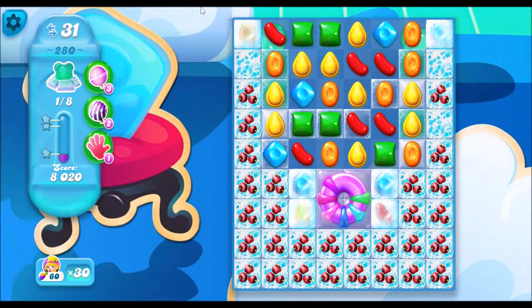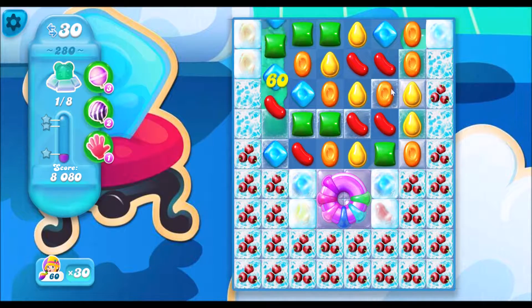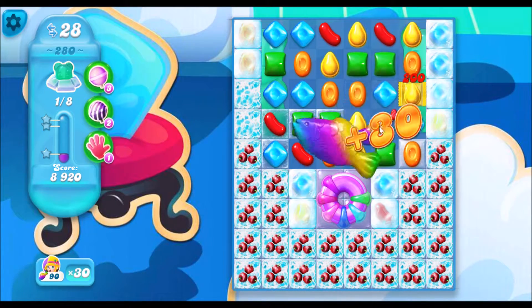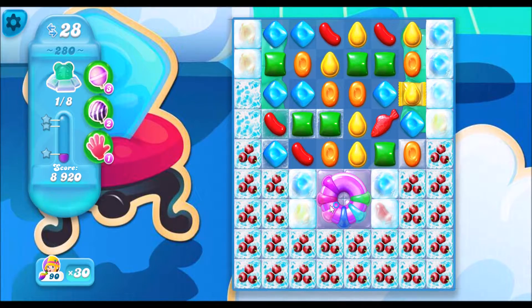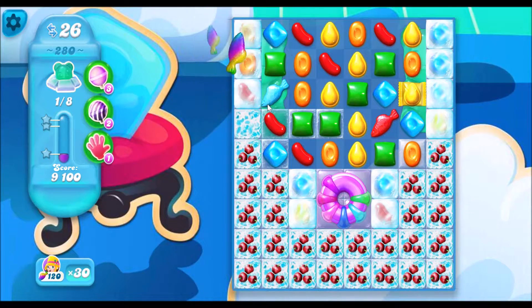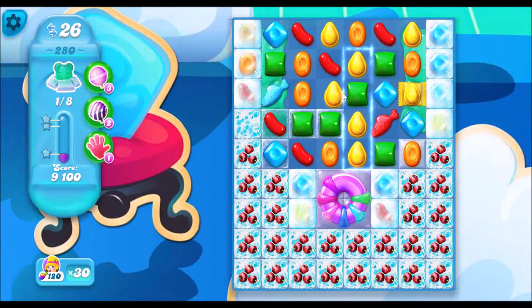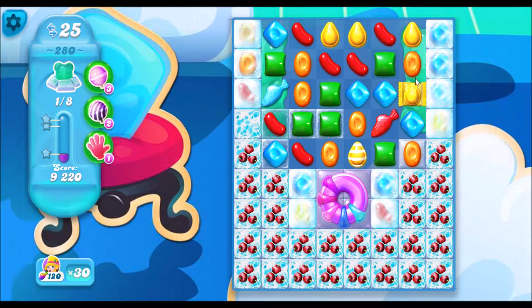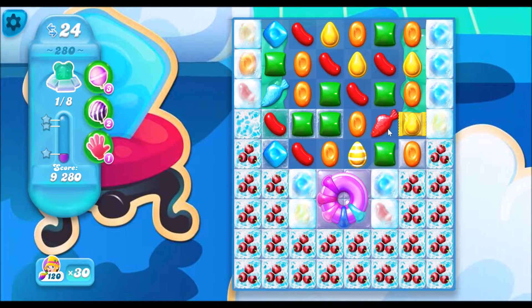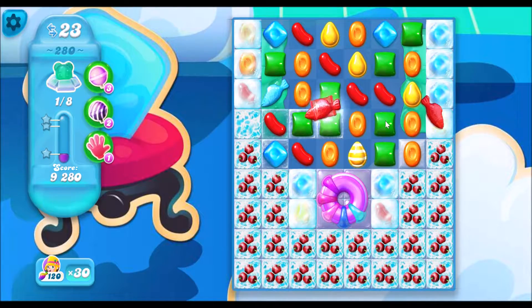See, I hit the rainbow wheel twice and we already have one of the bears, and we have 31 moves left. Can't forget about these bears on the side over here. This level is really hard. Wow, oh I can make a fish over here. I'm going to make the fish explode. Fish bomb! Woo.